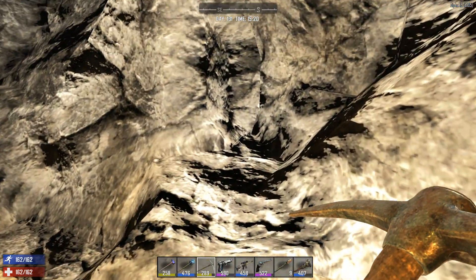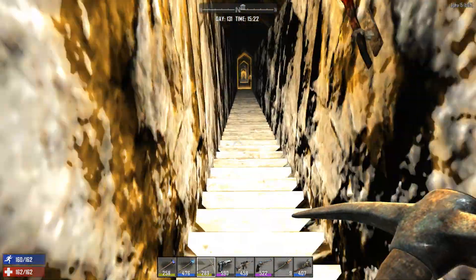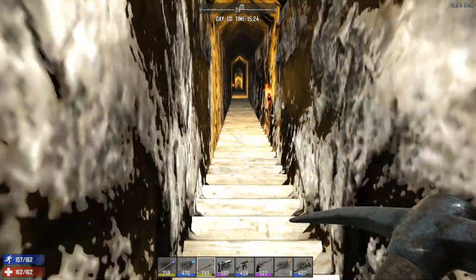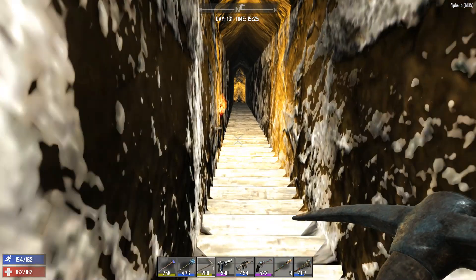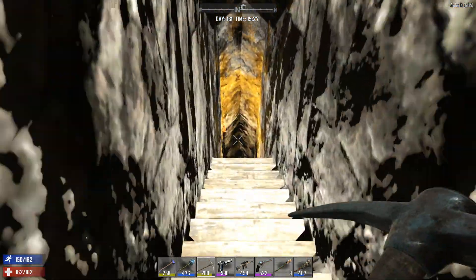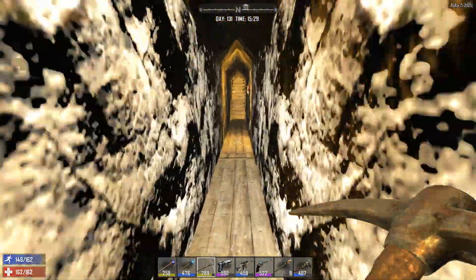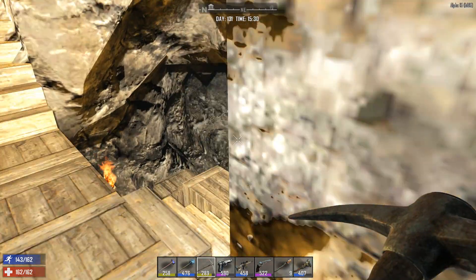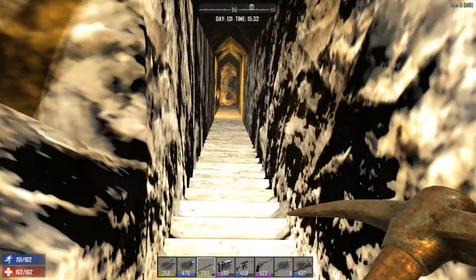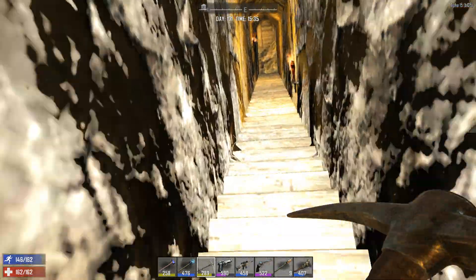We are at the bottom of my mining operation. Let me just show you what we have. We need to go up because we're way down, and there's another section over here where we gather iron. This is where you get the iron - you have to go down there. Let's just go to the first floor of the frozen fortress.